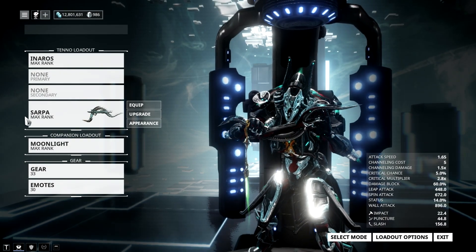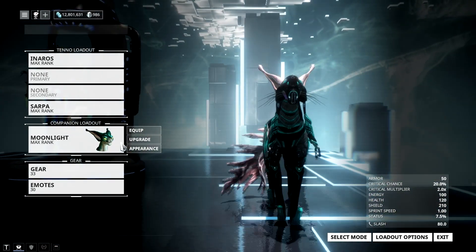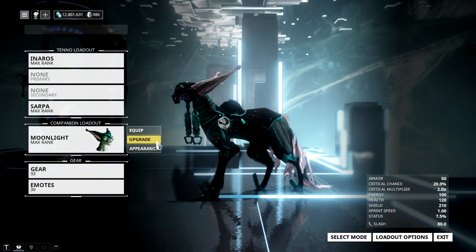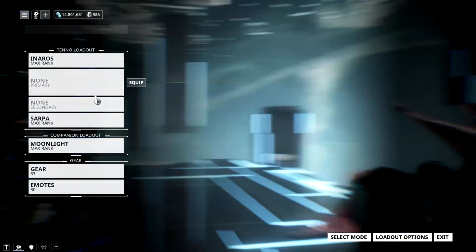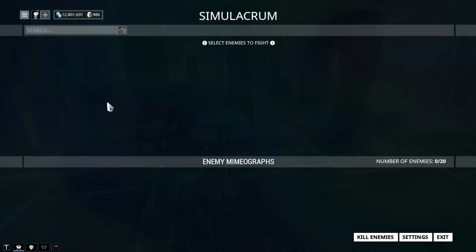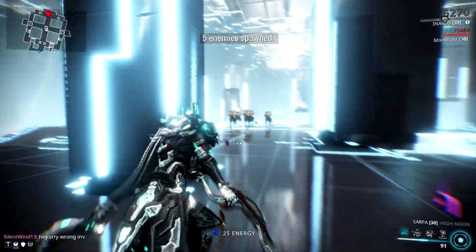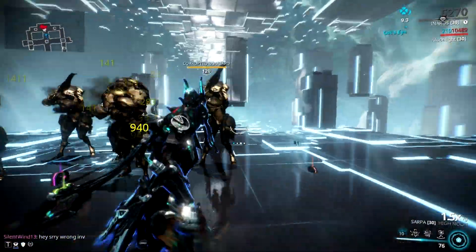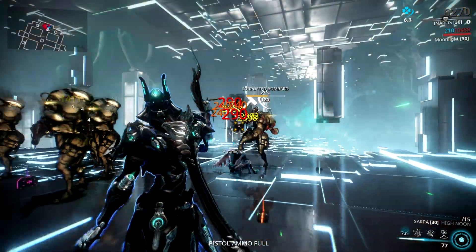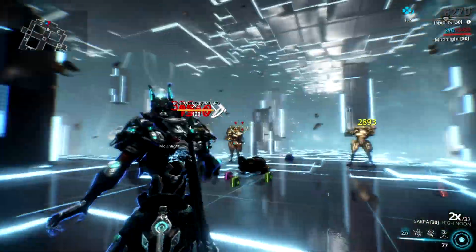The next thing you need is something that can make this gunblade force proc critical hits, and that can be done by the Adarza Kavat. With its unique mod called Cat's Eye, this kitty will give our Sapa the yellow crits we need for our build. When we pair this with Blood Rush, this will give us the red crits we need for our gunblade. Take note that Blood Rush doesn't give you critical hits while shooting — it only procs when you are hacking and slashing — but it does stack with your combo counter and synergizes really well with the Cat's Eye mod.